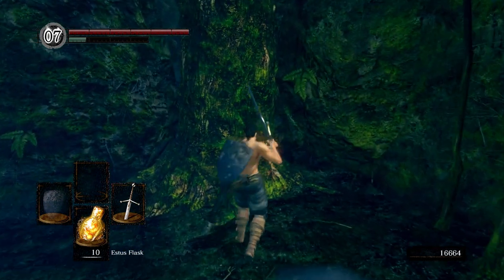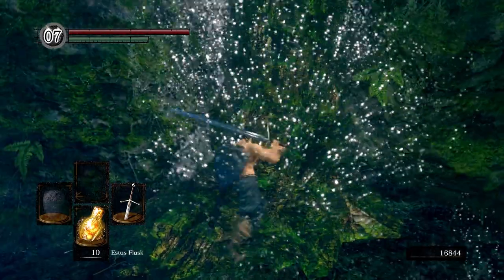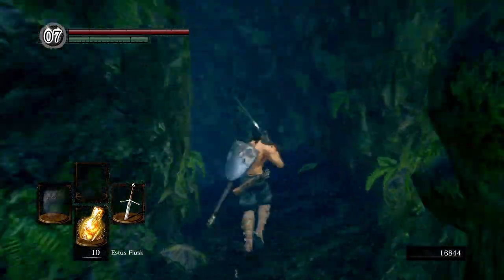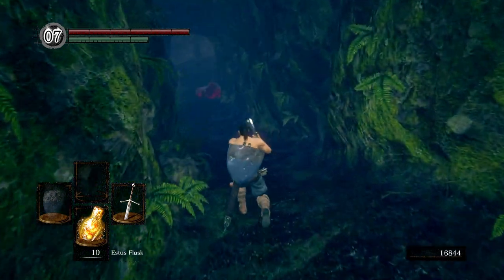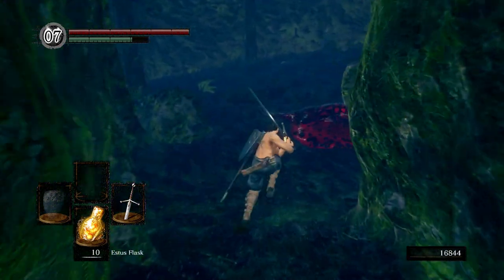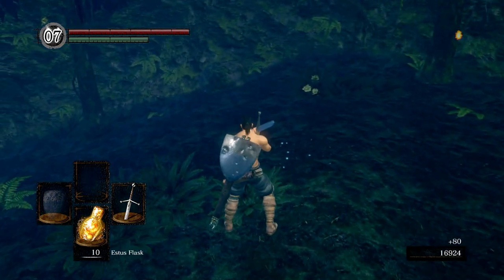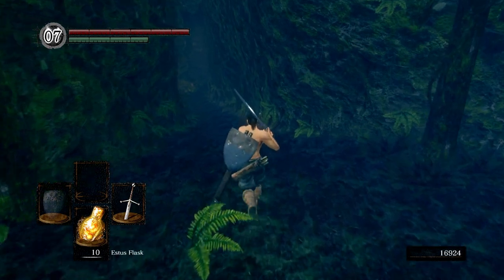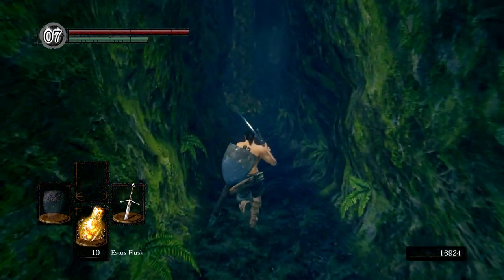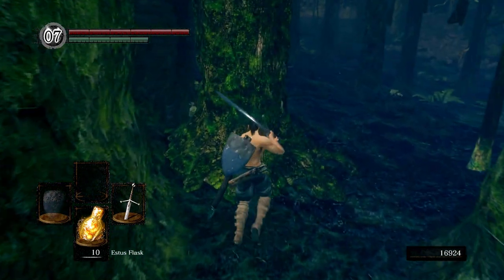Right here we're going to kill this tree. Head down here — we're going to have a frog creature. If you kill these things, they can drop... I think Blooming Grass or something like that? I don't know. It ups your stamina recovery rate. They're pretty useful.